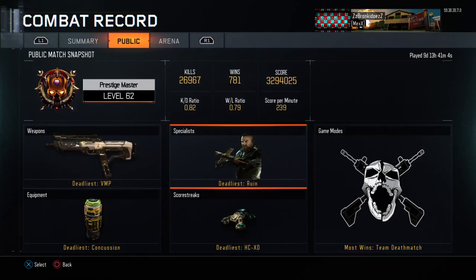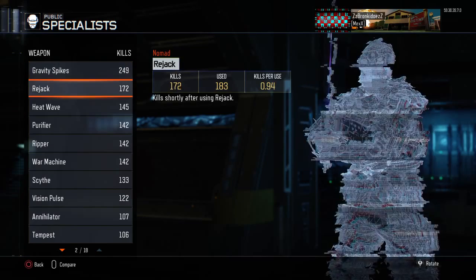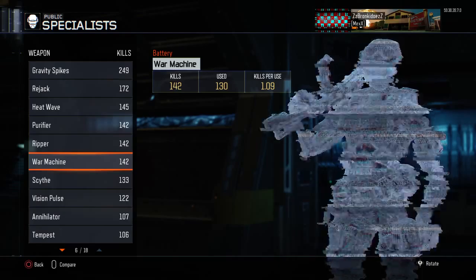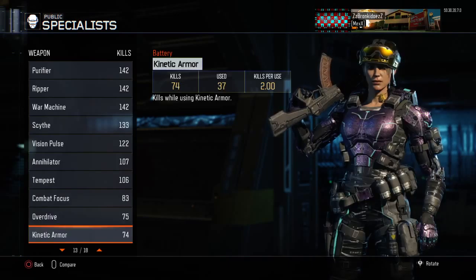My deadliest specialist is Gravity Spikes with 249 kills. After that it goes: Rejack, Heatwave, Purifier, Ripper, War Machine, Scythe, Vision Pulse, Annihilator, Tempest, Combat Focus, Overdrive, Kinetic Armor, Sparrow, Hive, Glitch, Psychosis, Active Camo — and that's all of them.